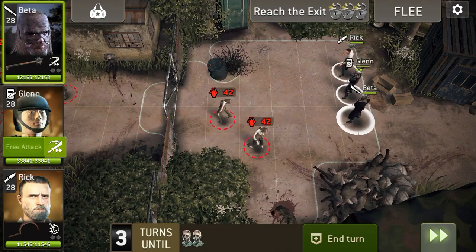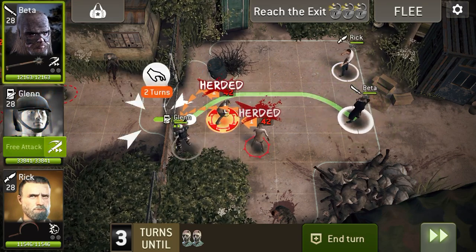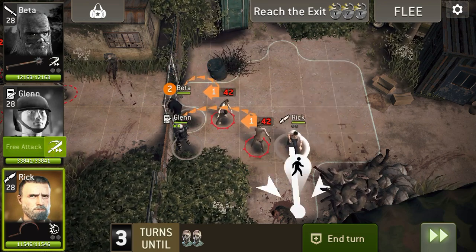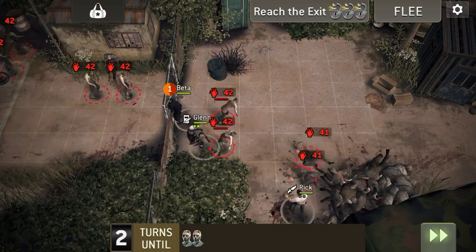First things first, let's go and get on the gate. We want to get down in this corner, but we did not want to herd that one, because otherwise we would have got stuck in here.